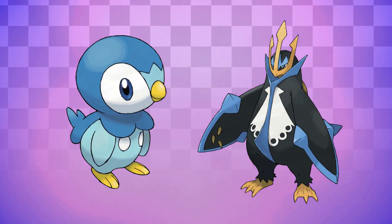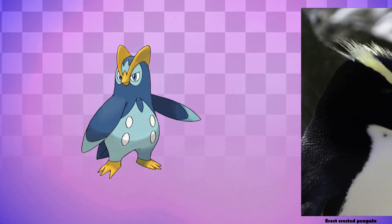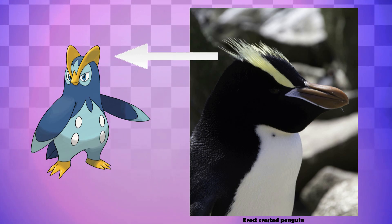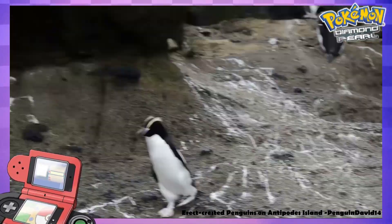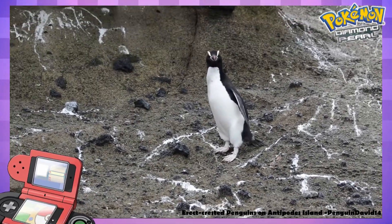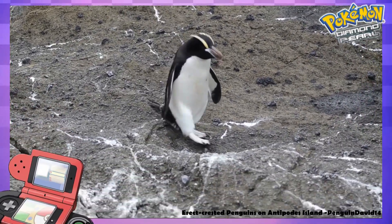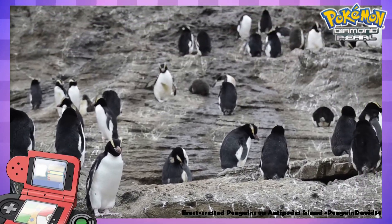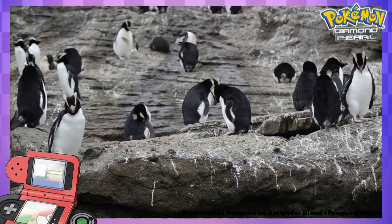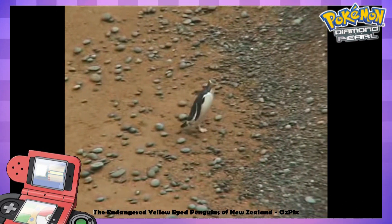But whilst Piplup and Empoleon share traits with Emperor Penguins, Prinplup diverges from this, with a look that seems to be more based on a species of crested penguins. These penguins have long golden hair, very similar to the spikes on either side of Prinplup's head. However, when it comes to personalities, these two penguins can be quite different. Every single Pokédex entry outside of Pokémon Pearl states that Piplup lives alone, apparently because they all believe themselves to be the most important. This is very unlike most species of penguin, which will often move around in large groups. But the yellow-eyed penguin of New Zealand doesn't tend to go into crowded colonies, and will instead prefer to go hiking on its own.